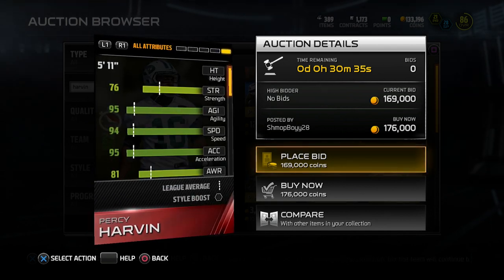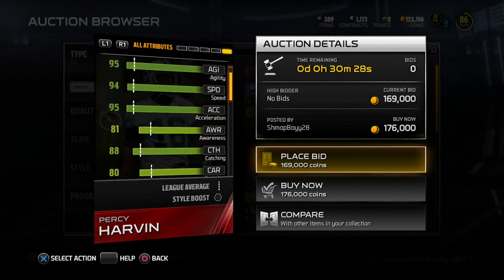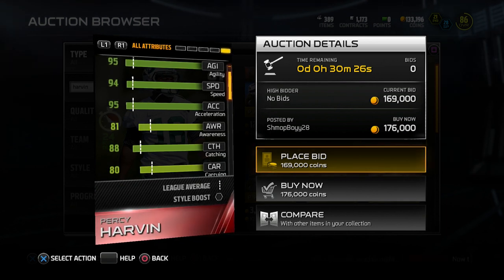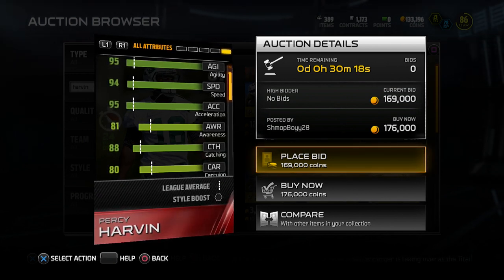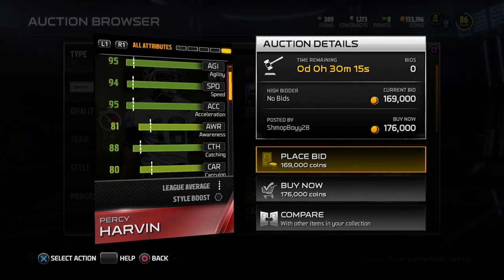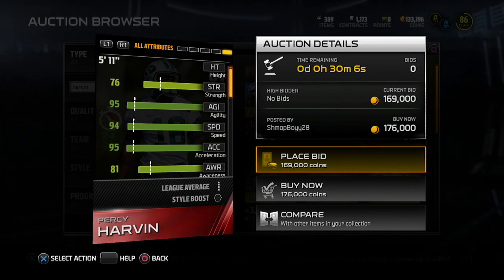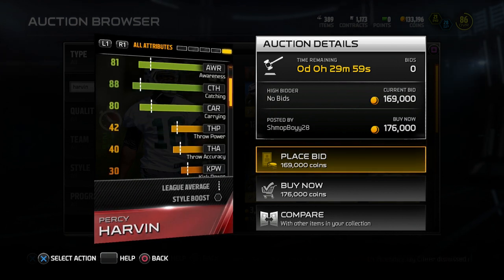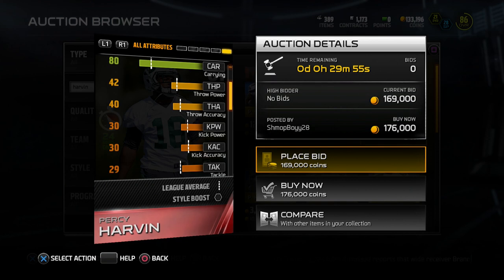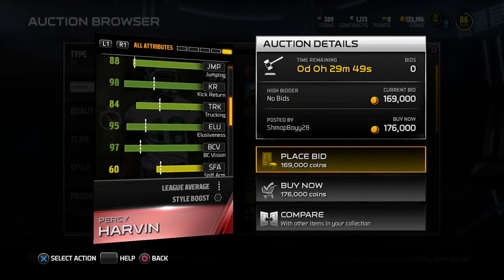He's not as high overall as the Darrell Revis that was released a week ago, but still pretty solid. I think the thing this item has that a lot of people aren't going to realize is some things that make it one of the better kick returners in the game. It has agility 95, speed 94 — dang solid — acceleration 95 — very high. Catching is 88, not spectacular. Carrying is 80, which is very good for a wide receiver. Jumping 88. Kick return 98 — obviously we like that.